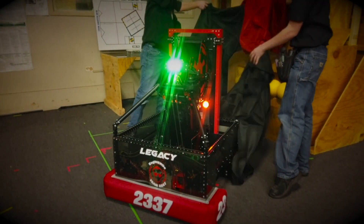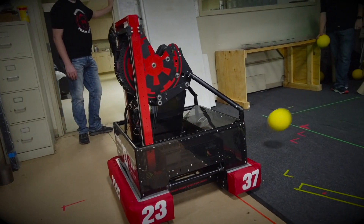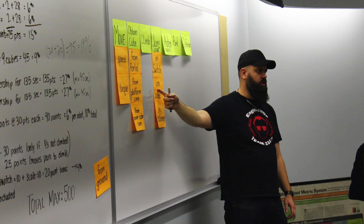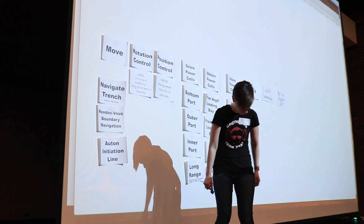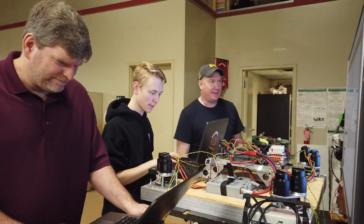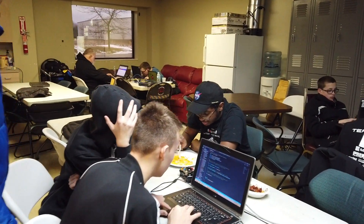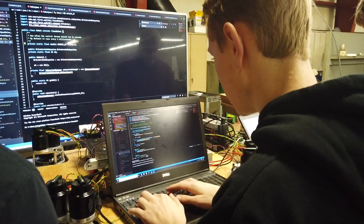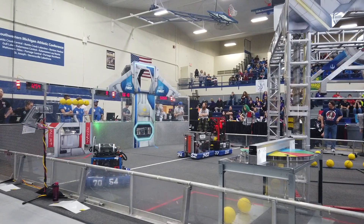Meet Legacy, the NGNerd's 2020-2021 First Robotics Competition robot. Each year, Team 2337 uses the strategy-dictates-design method to determine what our robot should do before we decide how to do it. A collaborative effort between our students and mentors made it clear that coming out ahead in autonomous would be the key to success in Infinite Recharge. Every decision in the design of Legacy revolved around creating the most successful autonomous routines that we could.